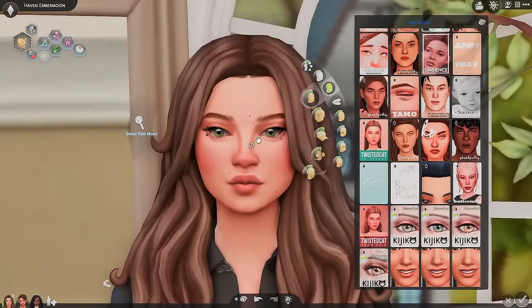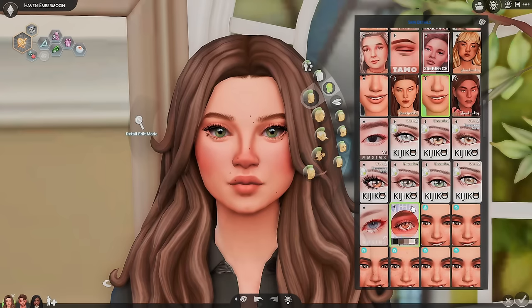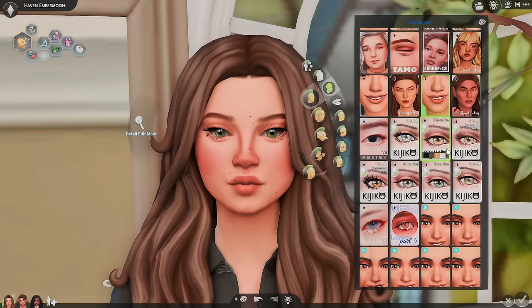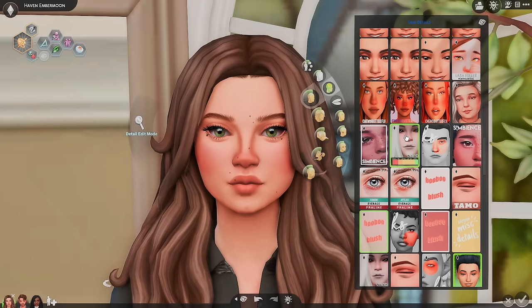I definitely use more skin details too. I really like the Tamo under eye bags — those are almost on all of my sims, so I'll link those as well. There's a lot of things I use here. If you guys see anything, the Kajiko eyelashes — I'm absolutely obsessed. I have started using some other eyelashes sometimes; there are some by Miko that I absolutely love as well. So I may just link down below the Kajiko eyelashes and the Miko ones, or just their pages in general so you guys can pick and choose which ones you want. But before we get carried away, I'm going to stop there because I feel like I am showing you guys so many different things.